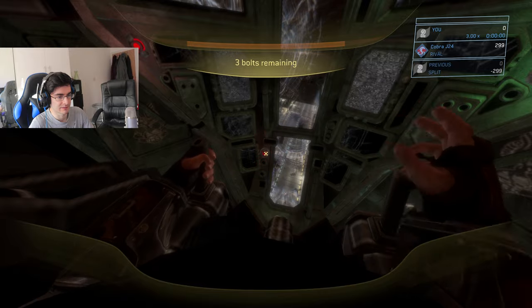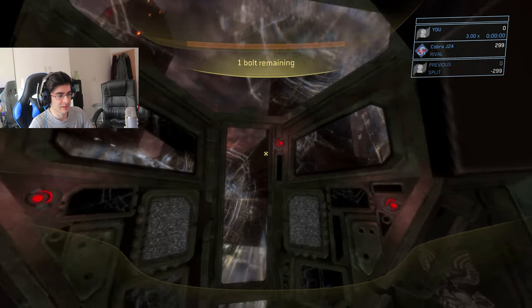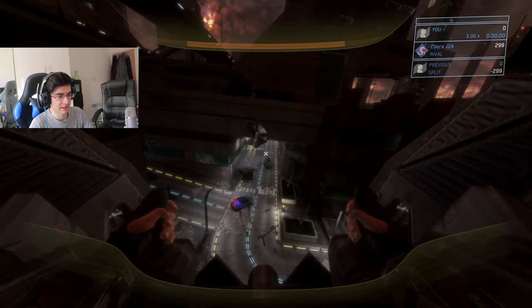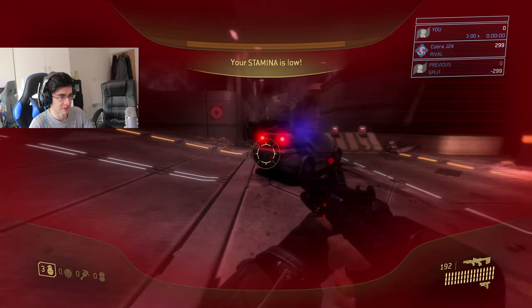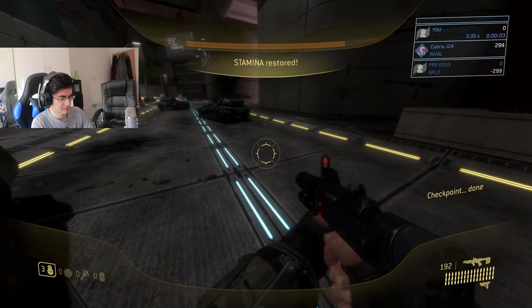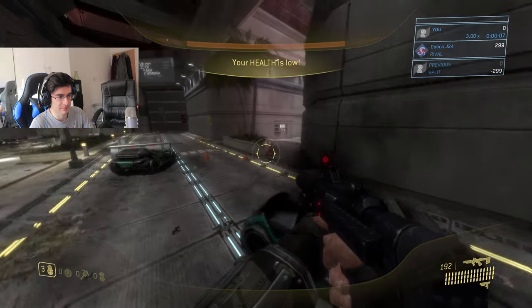This is my first time playing the campaign on PC. Me and my brother were playing a lot of firefight on stream — if you guys follow us on Twitch, you know what I'm talking about. How do I check my map? I know there's a way.